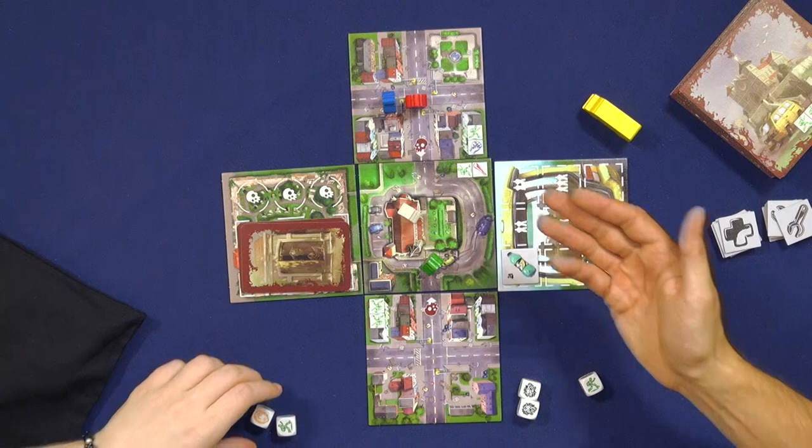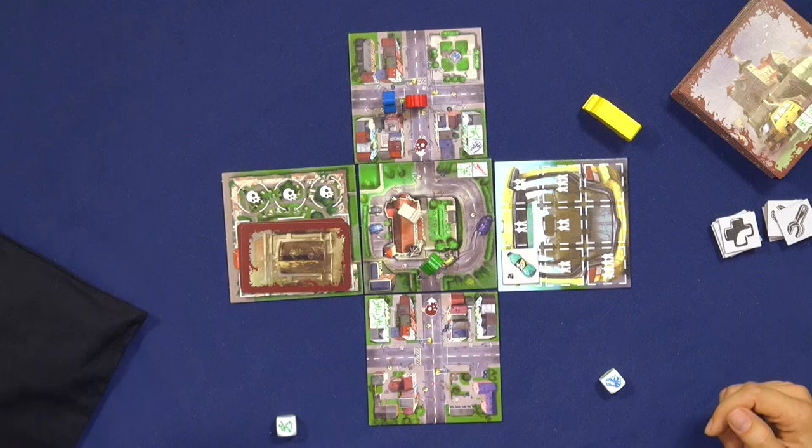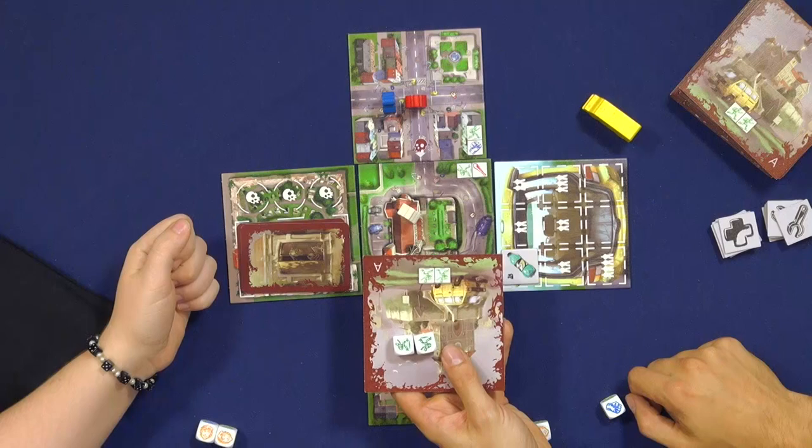If I get a bad roll with two black ones, I have to set them aside. But if another player is on the same city block and has a golden die they don't need, I can ask for it, re-roll it, and unlock my two blacks. So we have to help each other. Once we're in a block with open streets, with two green guys, you can actually discover a new tile.